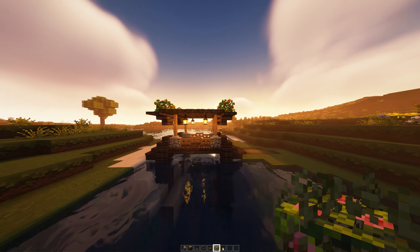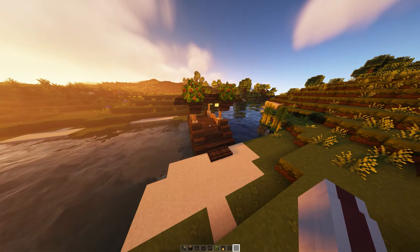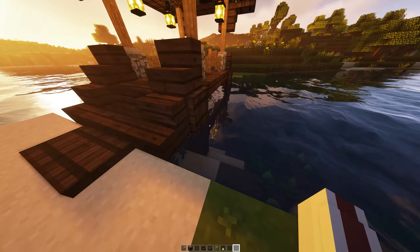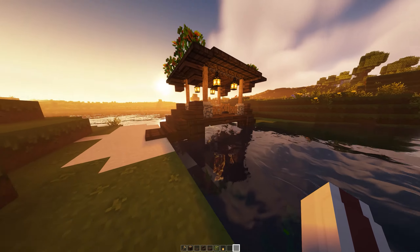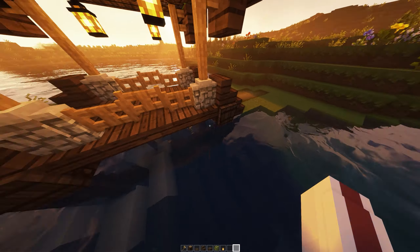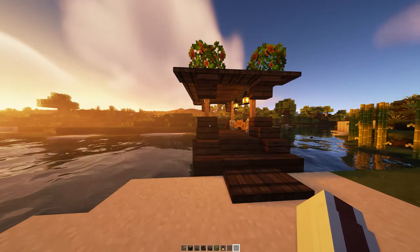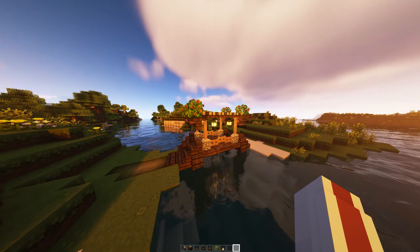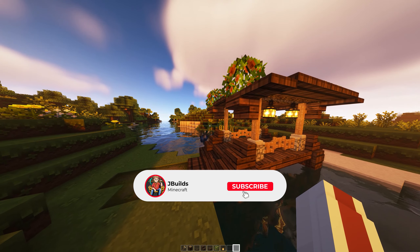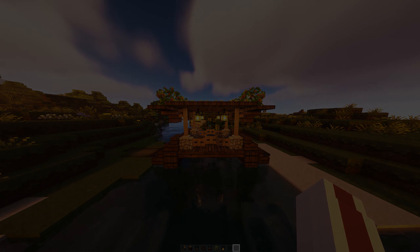That's pretty much it — it looks very nice and very basic. It adds a good amount of detail to your Minecraft survival world. If you want to cross some land or water, you can easily create a small bridge like this. You can even make it longer and add another log beam in the middle to make it look like it's supporting it. If you enjoyed this video, make sure you subscribe and follow me on TikTok, and comment below what you want to see next.